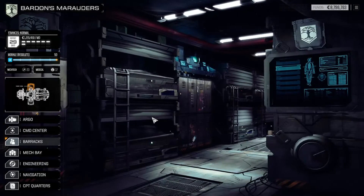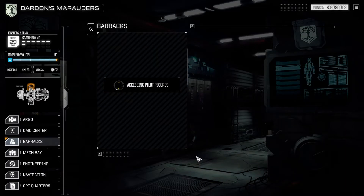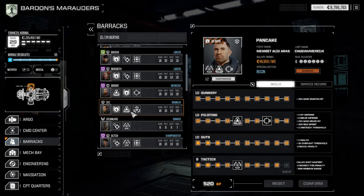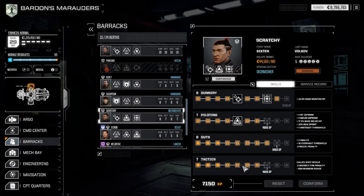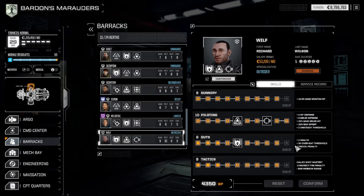And then if we go to the Mech Warriors - Archangel grabbed another 10, so let's grab piloting. Then Pancake - he's injured. Grab that for you. Scratchy - let's get that for you. And then Wilf. Next time he'll get another pip. Okay, it's good.